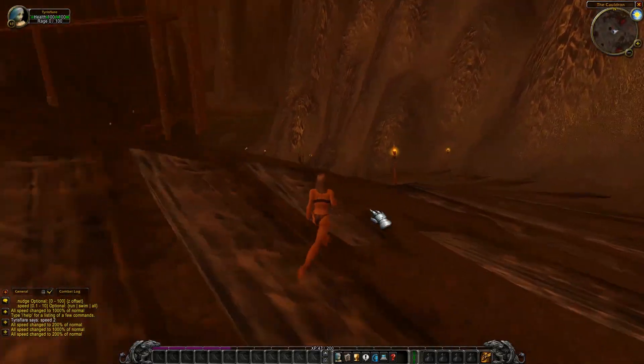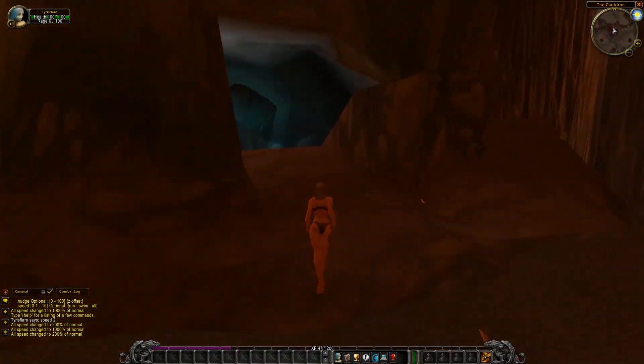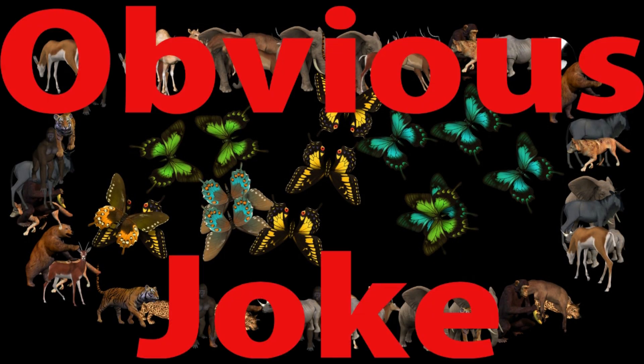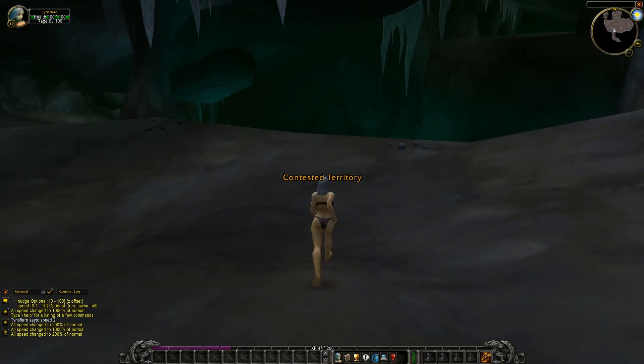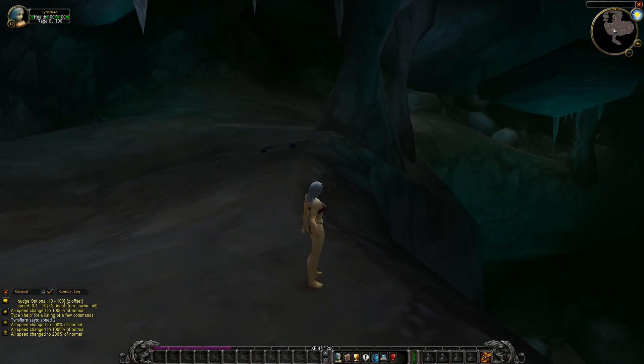The real big difference here though is the Slag Pit. Here on 0.7, the Slag Pit is just a stock cave with no features beyond that. It was yet to be recrafted into the Slag Pit that we saw in the release version.